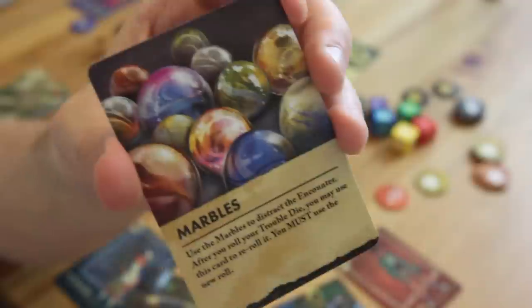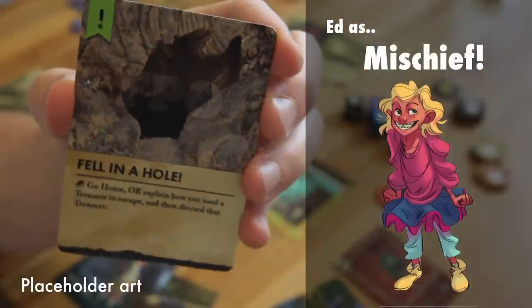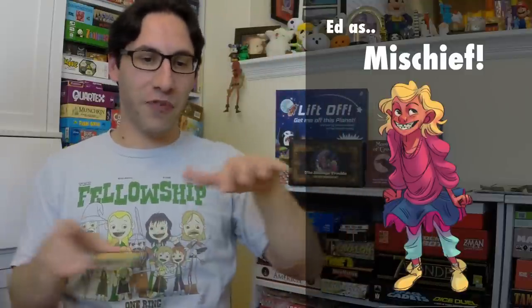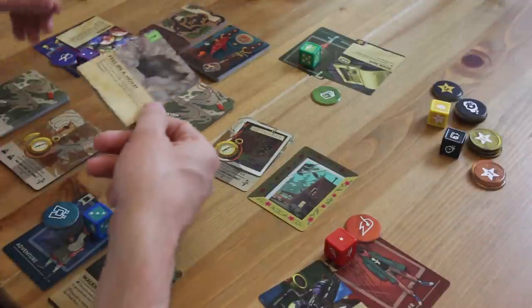So maybe in the case of Mischief — she's got marbles. Part of this game is telling that story and weaving those elements together. It might have been easy to explain how the walking stick was used to save me in the hole, but actually the marbles were. So Mischief says: 'I fall into this hole and it's total darkness. I can feel around that there are ledges leading downwards. So I open up my bag of marbles and roll them across the floor — I can see a line of marbles back out to Adventure.' And so that would have resolved this hole, and she would have to discard her marbles.